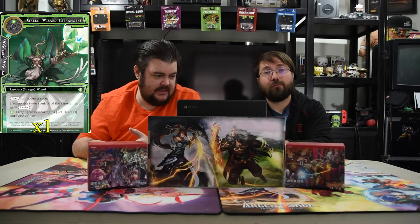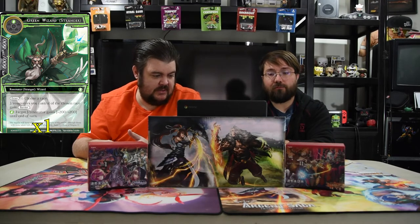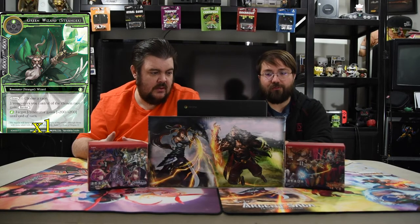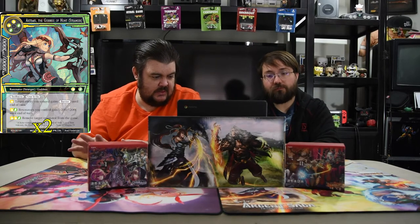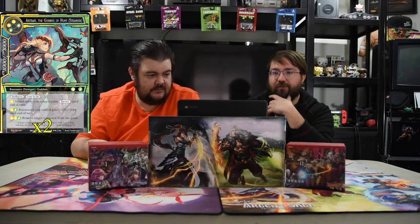Green Wizard is one green for a 6/6 — enter: choose a race, J-resonators of that chosen race gain barrier. Pay a green: target J-resonator gains plus two plus two until end of turn. Really ramps you up and makes all your beasts barrier, which is amazing. We have one Deep Green Magician Liz — two green, Quick Cast, 7/8 — enter: cancel target Chance spell, so your resonators are protected from removal spells. Next is Artemis the Goddess of Hunt — two white and two green, 10/10 Stranger with Swiftness and First Strike. Pay a white: target any gains barrier. Pay white-green: resonators get plus two plus two. Pay two white and a green: remove target resonator from the game. She usually doesn't survive long enough for that last ability, but mostly she's just a 10/10 with Swiftness.